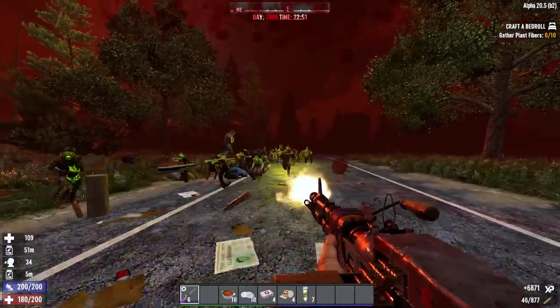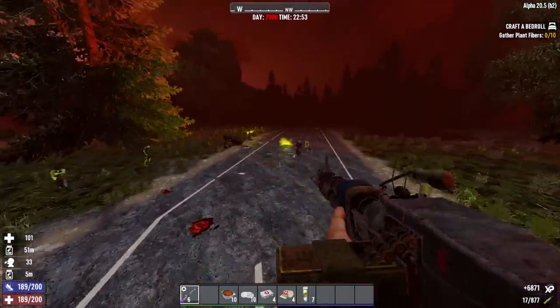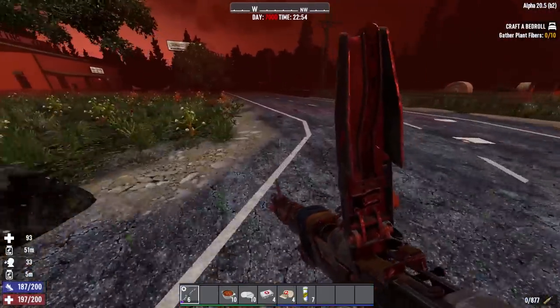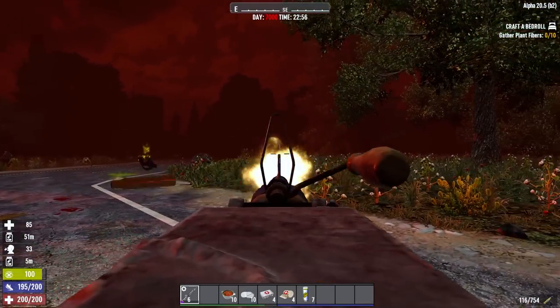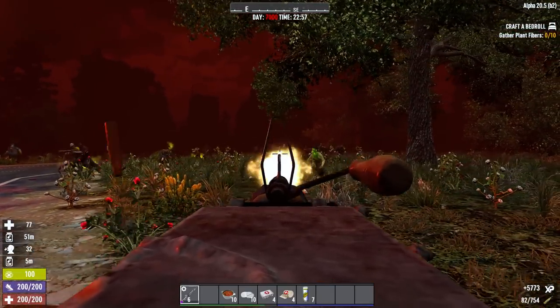Machine guns do work really well with horde bases too, but they're somewhat a waste of the weapon's potential. A shotgun or SMG will do just as well in a horde base situation, or even powerful explosives. But machine guns are the only weapons that can let you infinite sprint run and gun for horde night, even on insane nightmare. If you can get Mega Crush, even better, because that gives you 50% faster run speed.